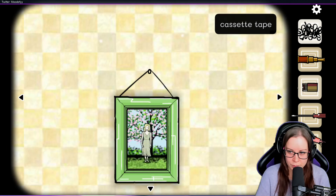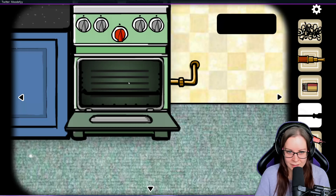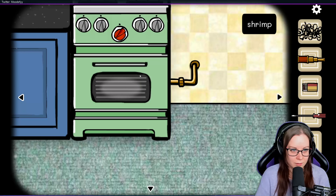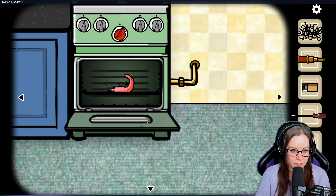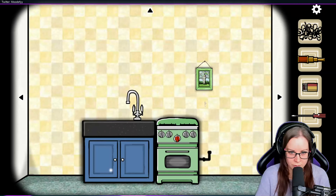What am I supposed to do here? It's stuck. Can I put this shrimp in here? How do I do it — do I turn on the stove here?